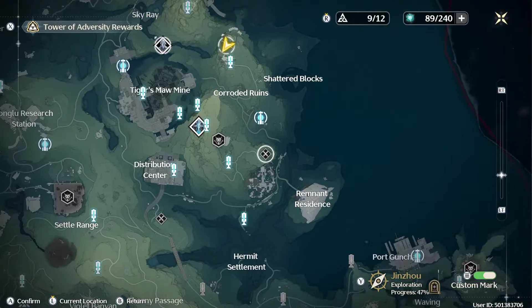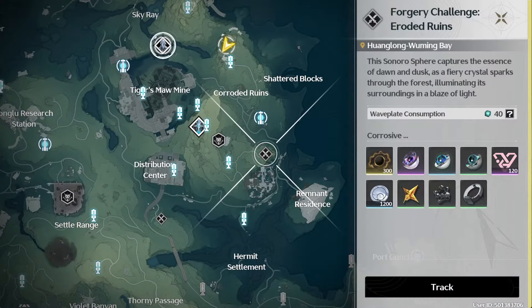The next place is this one right here — the 4G Challenge Eroded Ruins. It's just a reward for doing that challenge. You do have to use the wave plates in order to get it, but it's the easiest way to get it, or at least the cheapest.